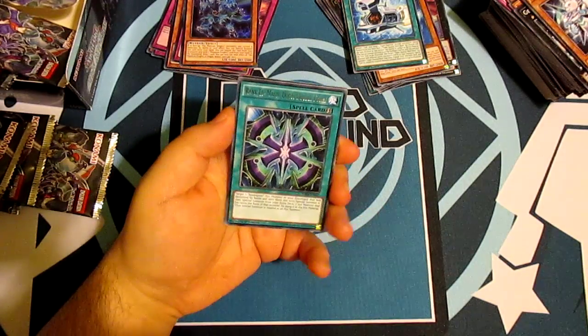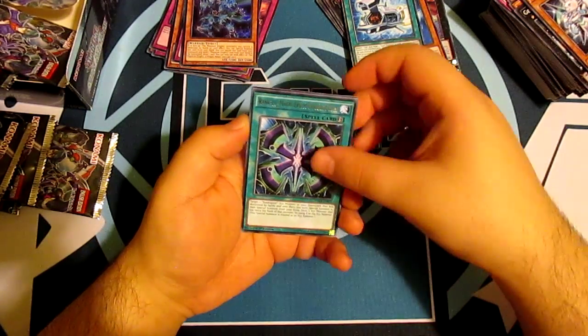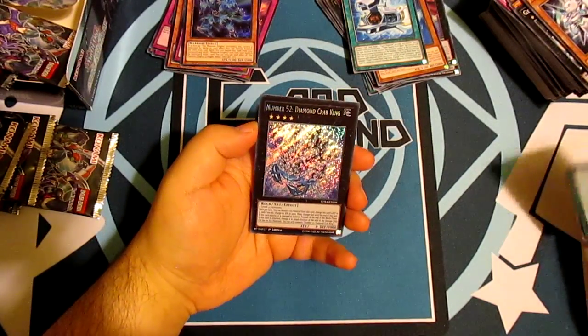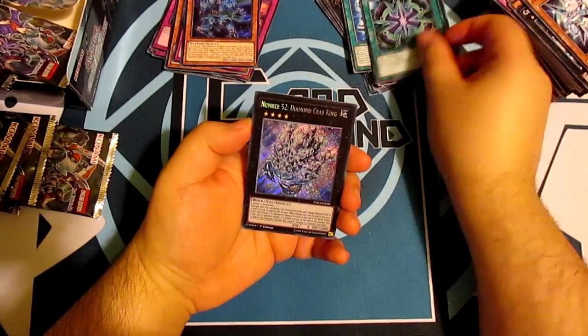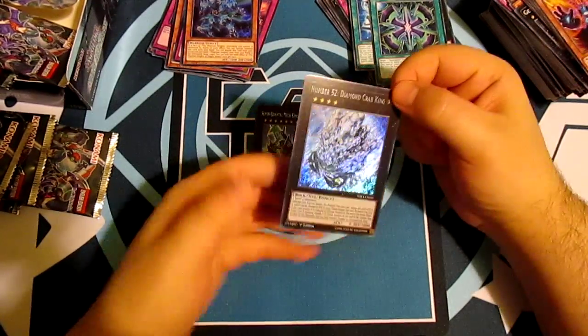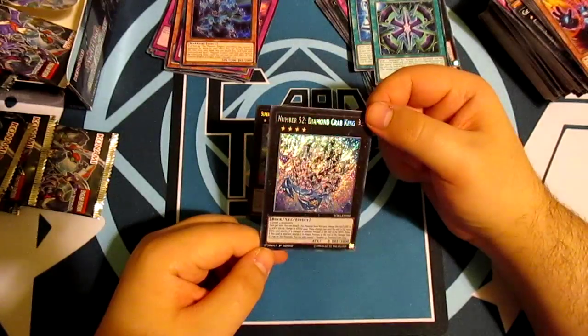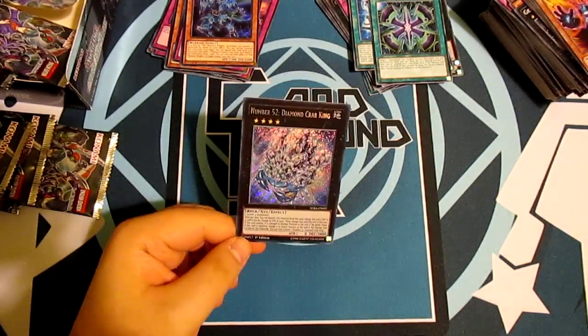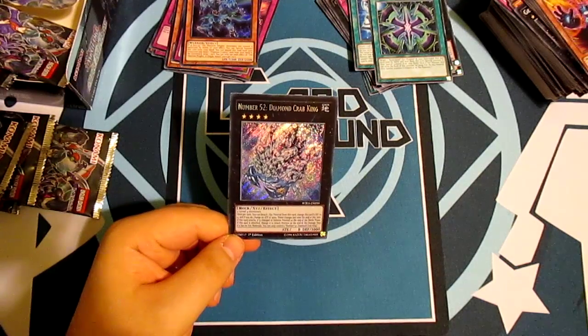Last pack: Rank-Up-Magic Doom Double Force, and our last card — Number 52 Diamond Crab King. Our second secret rare! Holy moly, very shiny. It's a good thing that thing is a secret because it's a diamond. Two secret rare pulls — awesome.